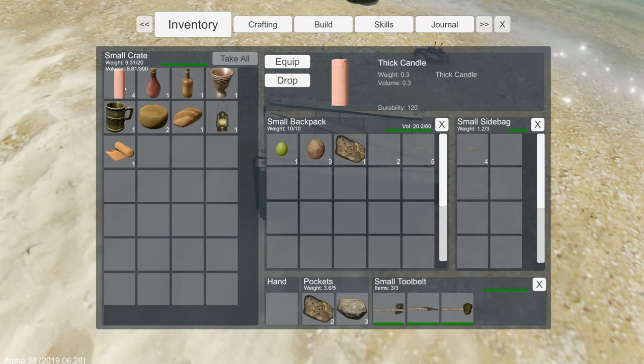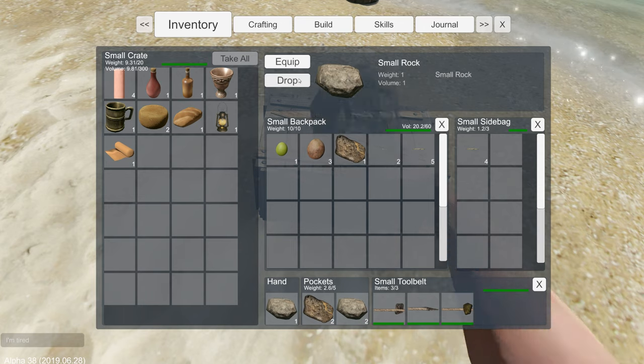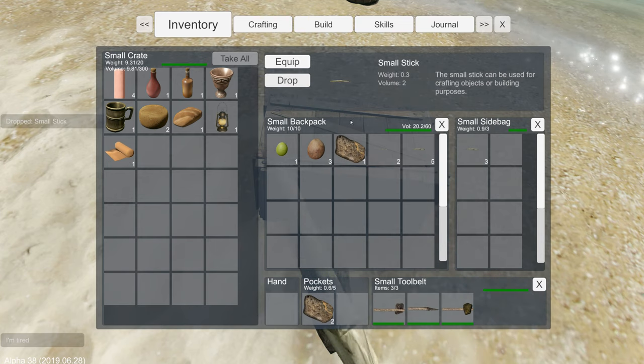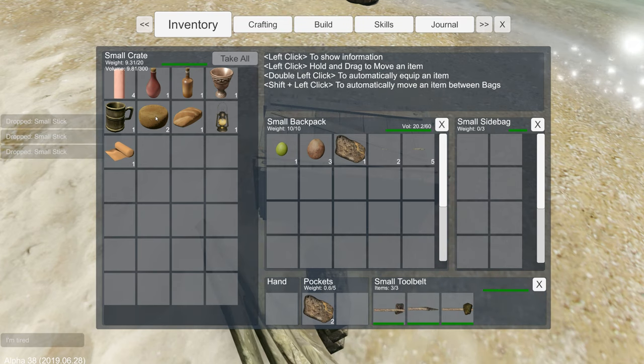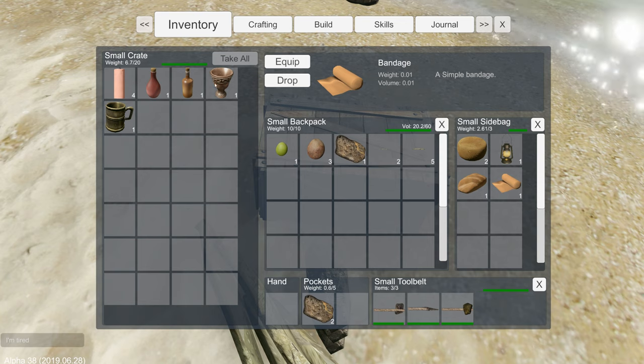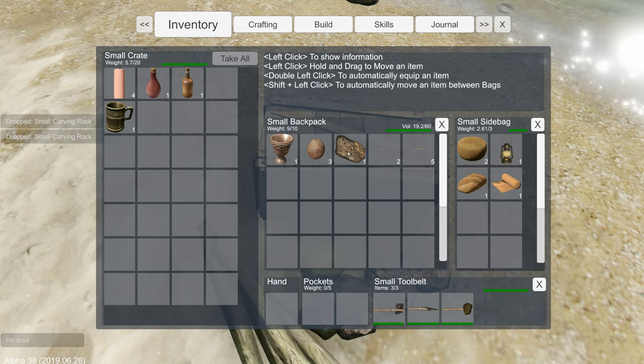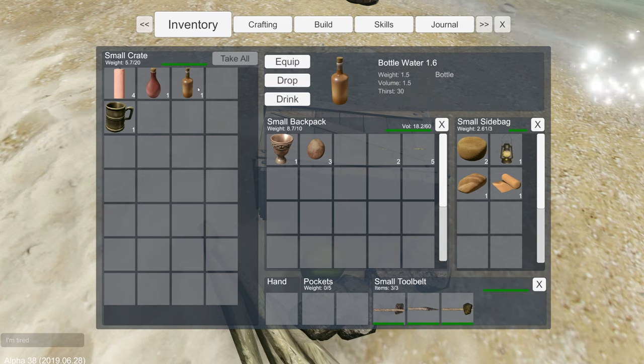These loot crates are what I was looking for! Yes — a bunch of stuff. I've already got 10 out of 10 weight, so I can't carry much more. All these rocks are pretty heavy — I think I might drop them. I'll drop the sticks too so I can pick up these things instead. An oil lantern, raw bread — some of these things weigh a lot. The bandage is definitely something I want to take. Silver goblet — is it real silver? Bottle of water, bottle of oil.